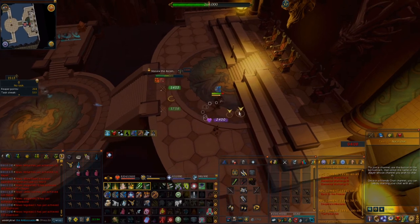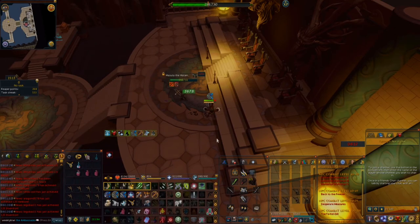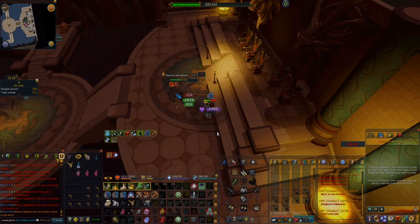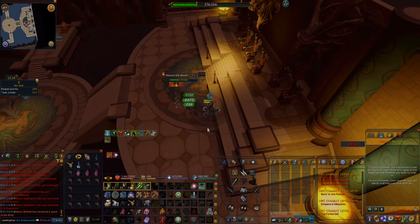The moment you see Masuda speak again while floating in the air, he's going to move to the next phase. Before attacking Masuda, kill any Thrashing Waters still hitting your character. Once done, get some distance from Masuda and mainly pray ranged. If you see him jump high into the air, pray magic until the magic attack either splashes or hits you, then switch back to ranged. It is very important to pray magic when he's high in the air — otherwise you could potentially take a 10,000 hit and die.